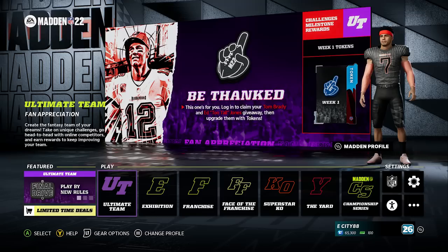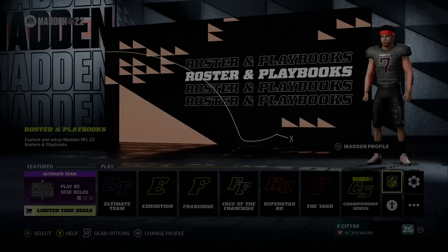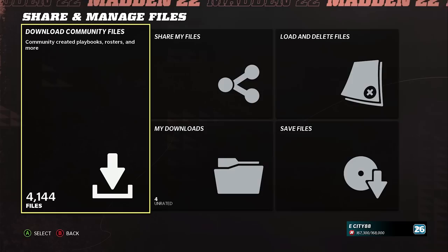Once your game is fully loaded back up, you're going to want to scroll all the way to the right-hand side and go to the NFL logo. It used to be a little gear icon, so some people might be confused, but it's actually the little NFL icon now. What you want to do is scroll down to Share and Manage Files and click on it. There are going to be a few different things in here we're going to have to use, so pay attention.